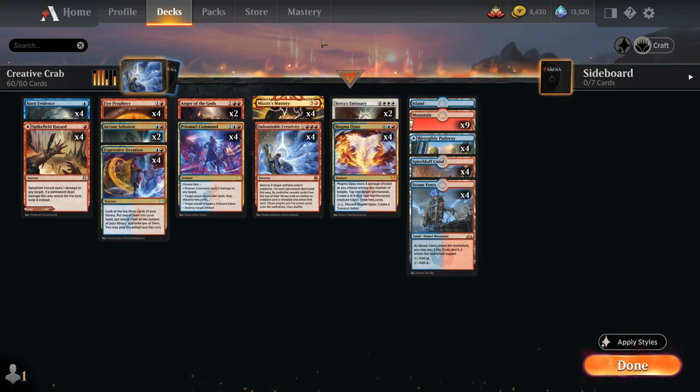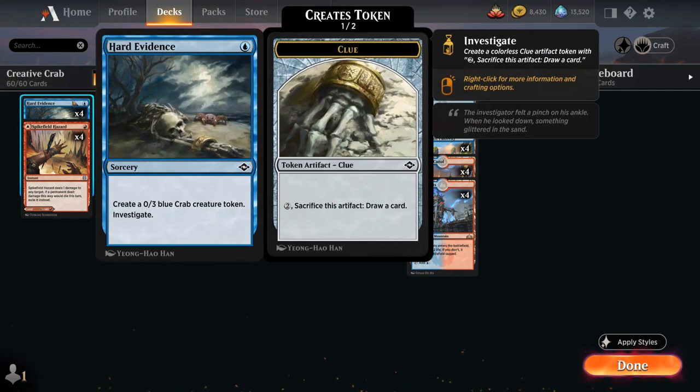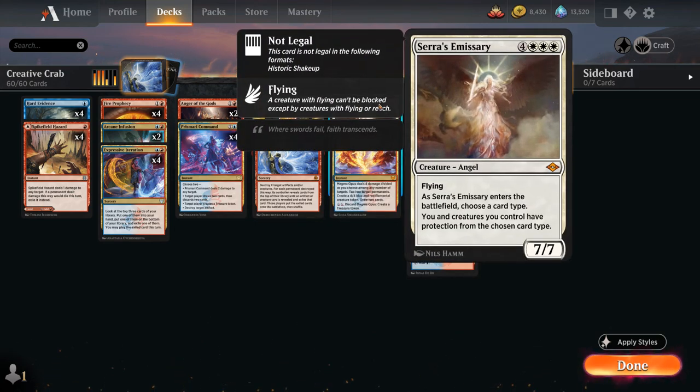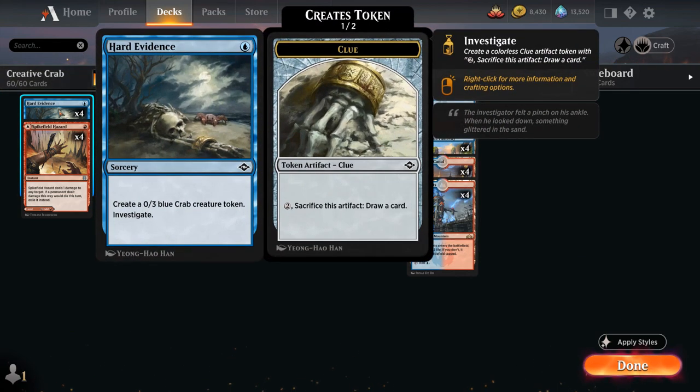Going over ways we have of generating creature tokens and artifacts: at 1 mana we've got Hard Evidence, which generates a 0/3 Blue Crab Creature Token and also lets us investigate, so we get to make a Clue Token that we can sacrifice for 2 mana to draw a card. That gives us 2 targets for Creativity, so we can potentially cast it for X equals 2 and find both copies of Serra's Emissary. Usually we target the Clue Token over the Crab Token, as the Crab Token is more vulnerable to opposing spot removal — if the opponent kills it in response, the Creativity won't be able to find our Emissary. Targeting artifact tokens is safer.